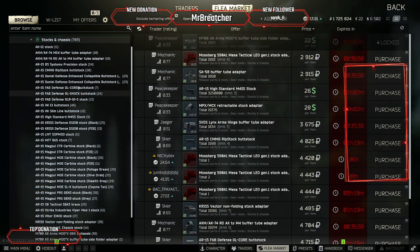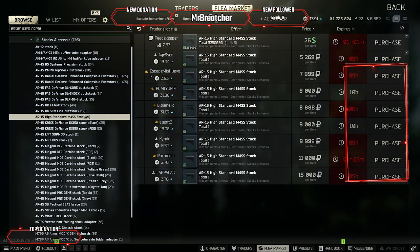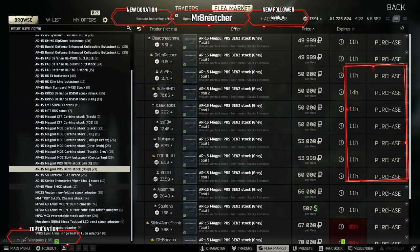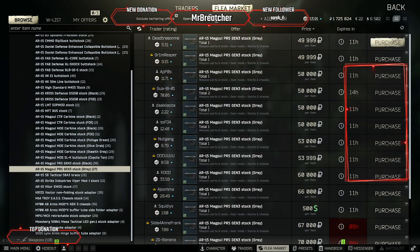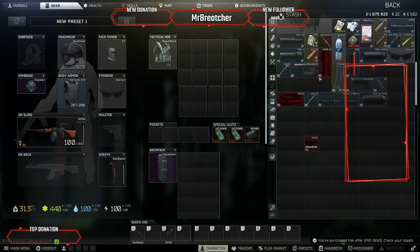From there we can pick a stock to go with it. We can just find any one of these stocks that looks cool — you can also click on it to find out the information about it. We're going to go ahead and throw a Magpul stock on there. So far we're going to be able to take the stuff we've bought and put them on there and make it start looking like a gun again.